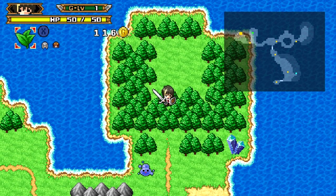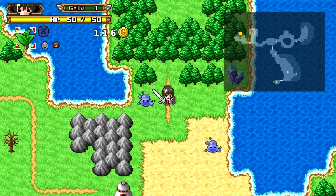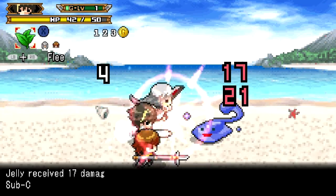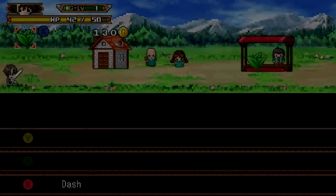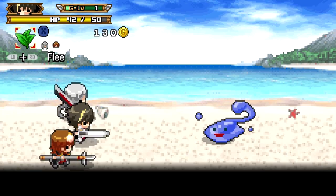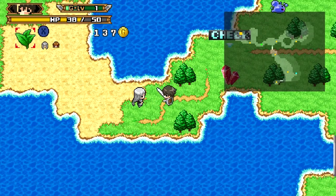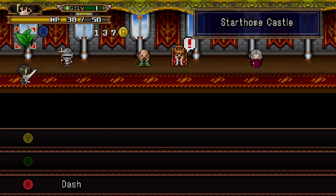Every time you beat a level, you actually do get to keep some of your gold. Most of it goes to the time goddess, but we get to keep some of it. Also, even when we're out of a level, we can still fight things and get actual experience. So G level is global level - that's the level you start off every level at. Right now we're still only one. I'm going to save my money for the herbs. I was just going to go to the next level, but we should probably go see what the king has to say about this.